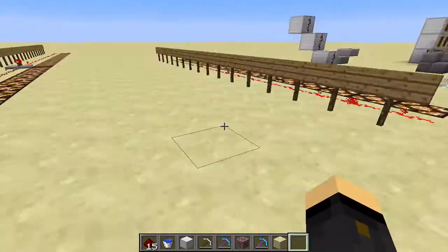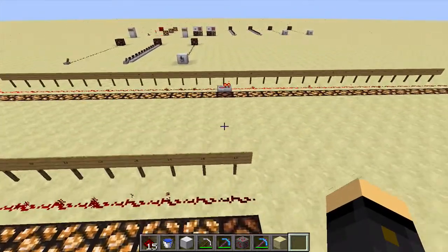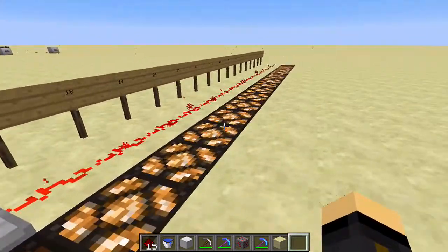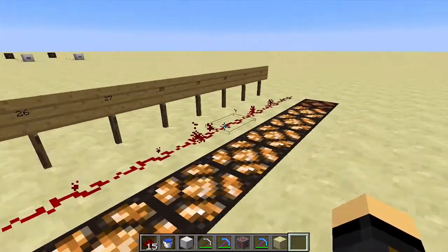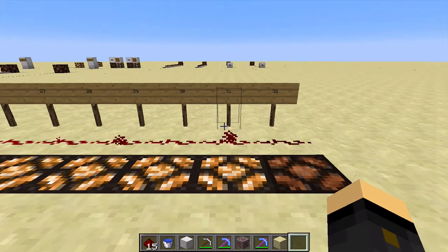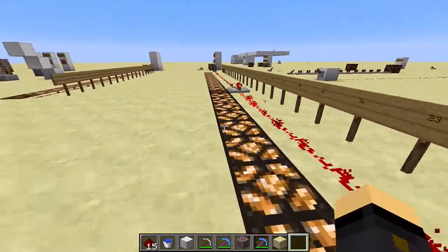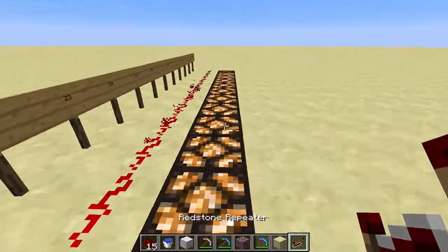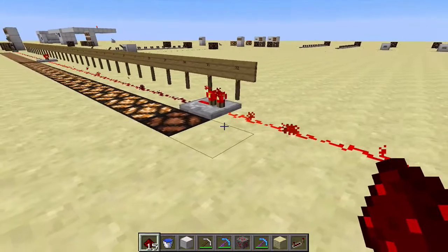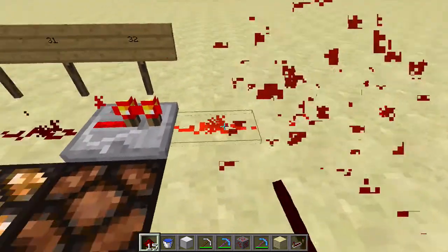If we look at this circuit here, it's the same as before but extended. We've placed the repeater on the 16th block, so just as the signal runs out of power, we repeat it and it powers all of these lamps. It went from the 16th right up to the 31st. A repeater extends the signal by 15 blocks — that's why it stopped on the 31st and at 32 we have no more power. However, we could get another repeater and place it there, put more dust going off of that, and we can do that as many times as we like.